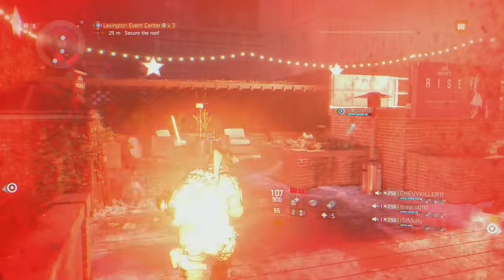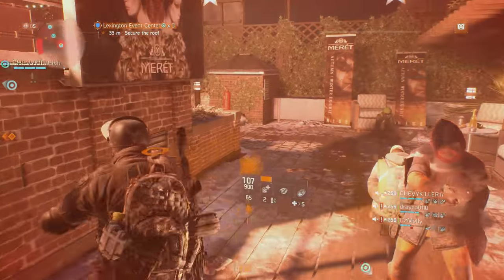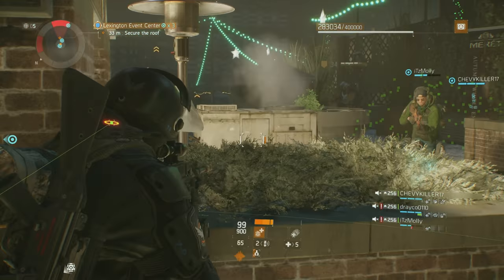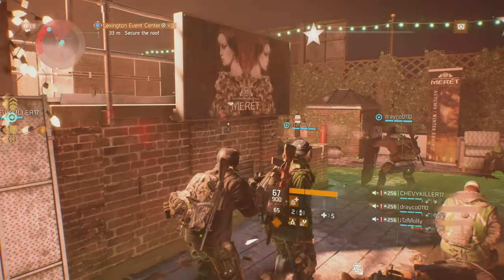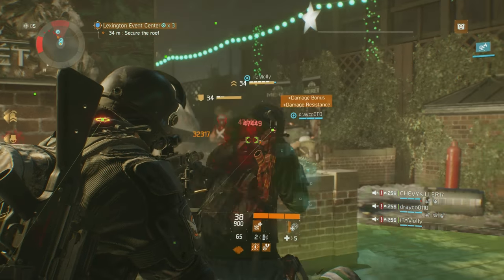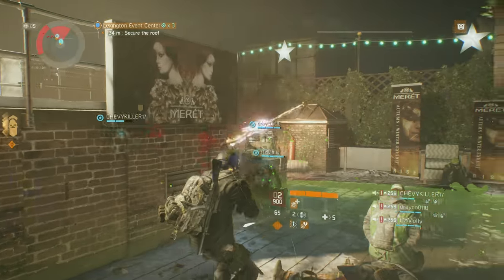Design began for the MG5 in 2010 by noted German arms designer Heckler & Koch and it entered service in that same year. The MG5, formerly known as the HK121, is a general purpose machine gun that is quite similar to its predecessor, the MG4, but differs in caliber as the MG5 is chambered to fire the 7.62x51mm NATO round.